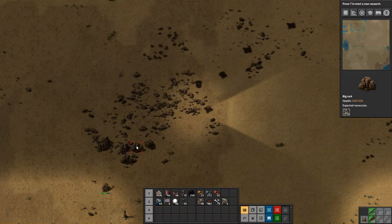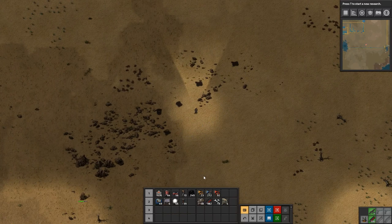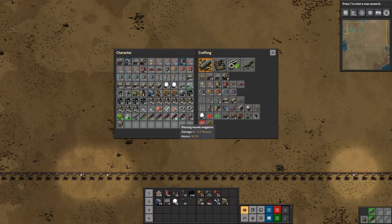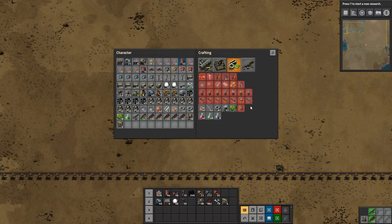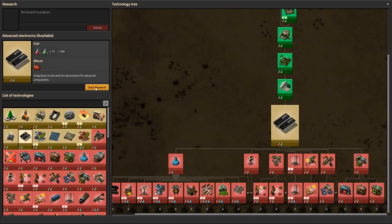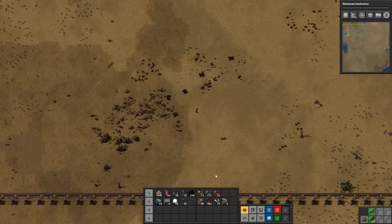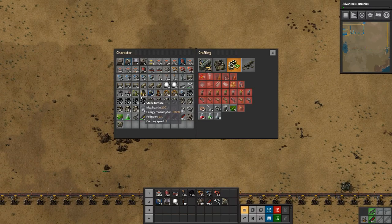Hey everyone, I'm Nog and welcome back to Factorio. In today's episode we're going to be starting to set up some oil production, because that is basically where we are now. We need to make red circuits, which we can't even see yet - we haven't researched that yet. So let's restart that research - that's advanced electronics - let's get that going. I have handcrafted a bit in between episodes so I think we have more or less what we need.